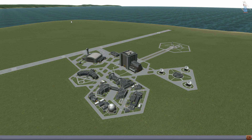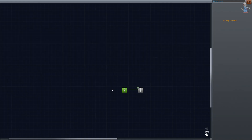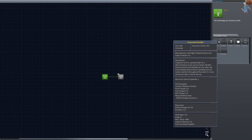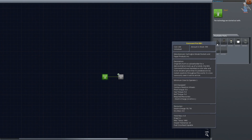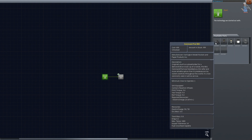Jak si můžeme povšimnout, přidala se zde nová budova — středisko výzkumu. Máme pouze základní části — command pod a padák, ani ten tam není moc vidět. Prostě máme tady ty základní části.